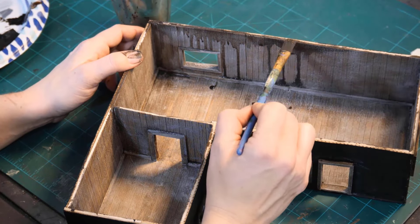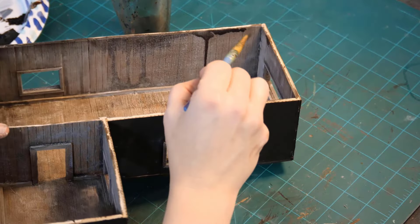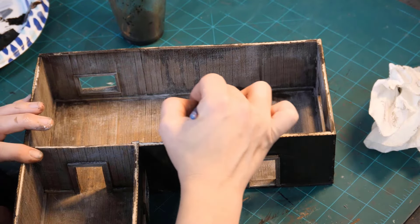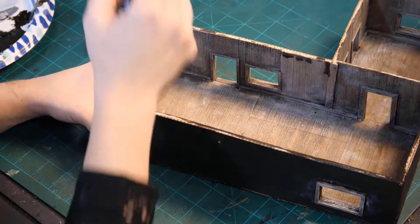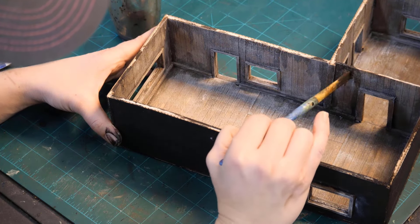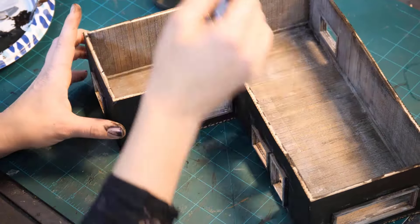The nice thing about washes is you can go back and add more if it's not quite right. I always start out a little timid, then as it dries and I see how cool it looks, I'm just putting it everywhere. I'm coming back and adding a whole second coat. You can tweak the color too — right now it's brown and black with a lot of water. If you want more color, you do less water and more pigment. You can also add a little green to make it look gross.